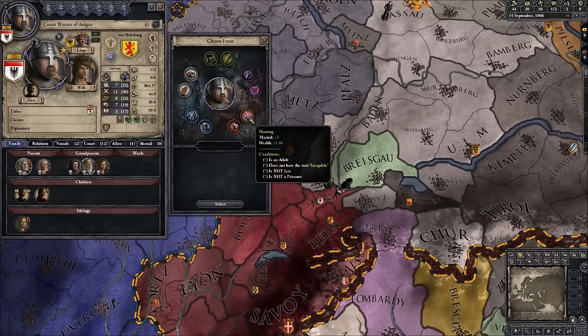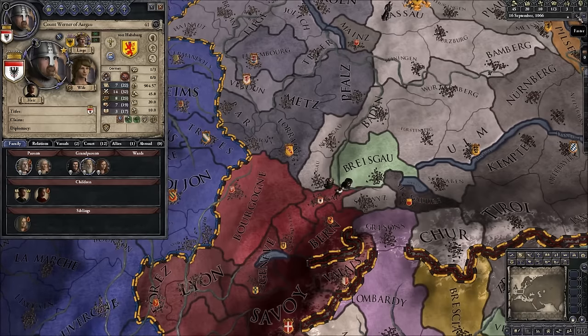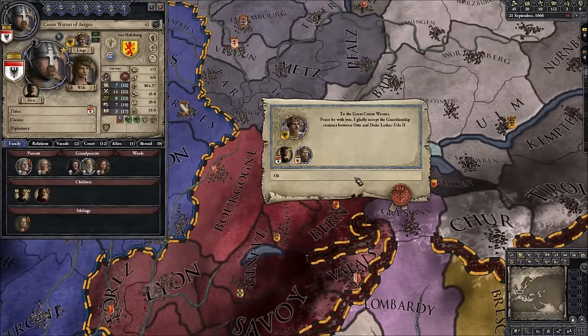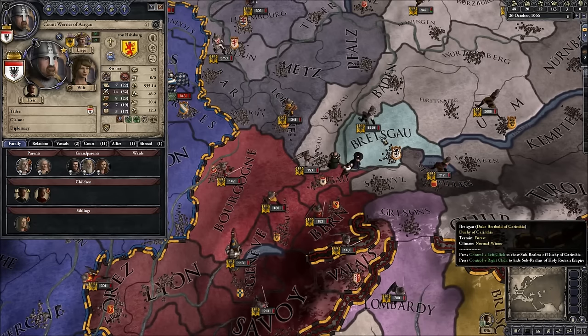We'll send him to Lothar Udo, the Duke of Brandenburg — that should boost the Emperor's opinion. At least I'm making friends, that's the important thing. We might be able to become Marshal. We'll go for the hunting focus just to get the Marshal boost a little bit, and the health boost isn't bad either.